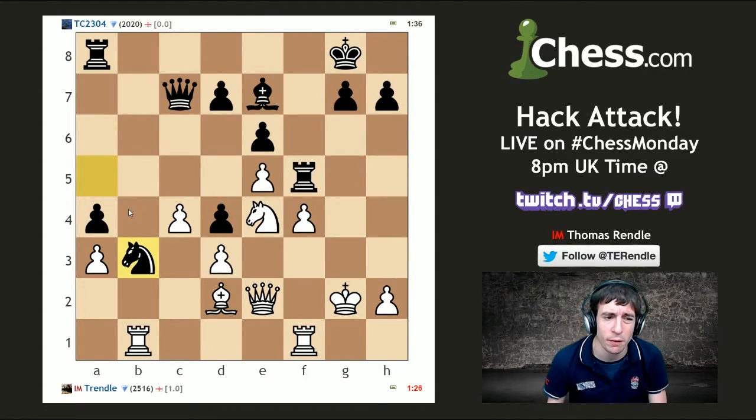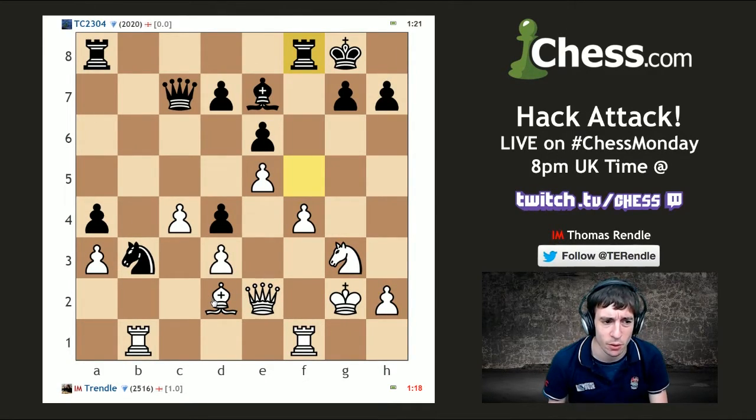Bishop b4 — not really, let's just go back. I kind of just want to make this game on the kingside now — the less I look at the other side of the board the better. Can I go f5? If he goes rook f7, should I do something more sensible like bishop b4? But this show is not called Sensible Attack — so we're going to go f5.